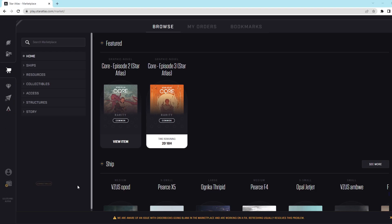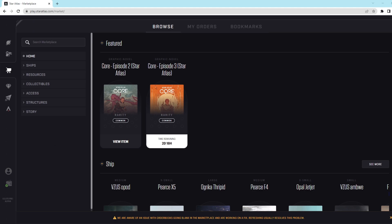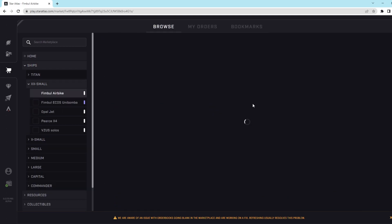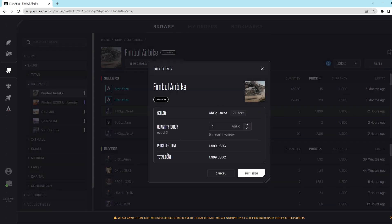When purchasing a ship, the first thing we need to do is connect our wallet at the bottom left corner right here. From there, we can head to the ship tab and find the Fimbal air bike. When purchasing a ship, it's important to notice that the light blue highlighted seller named Star Atlas means this is not a secondary sale and is being sold at full price. Since we're looking to buy the cheapest air bike, I'm going to purchase the one here by Wallet 4N GQ. You're going to hover over the wallet you want to purchase from, press the buy button, make sure the price and quantity are correct, and then press buy. A wallet transaction is going to pop up — all you do is press approve. And just like that, our order is complete and we bought a Fimbal air bike.